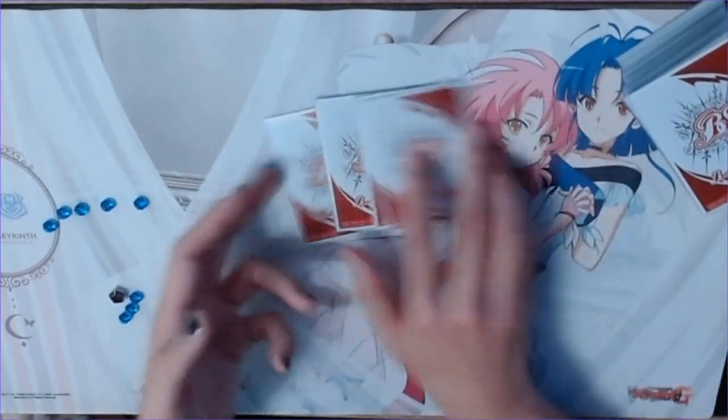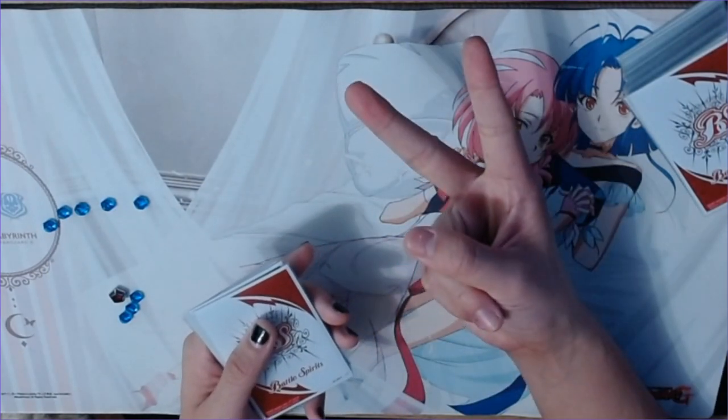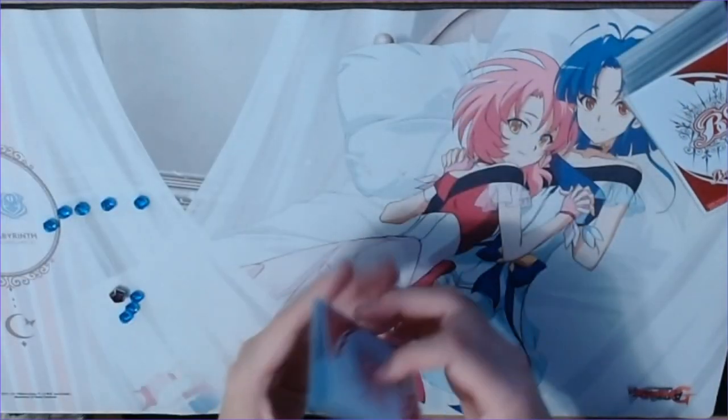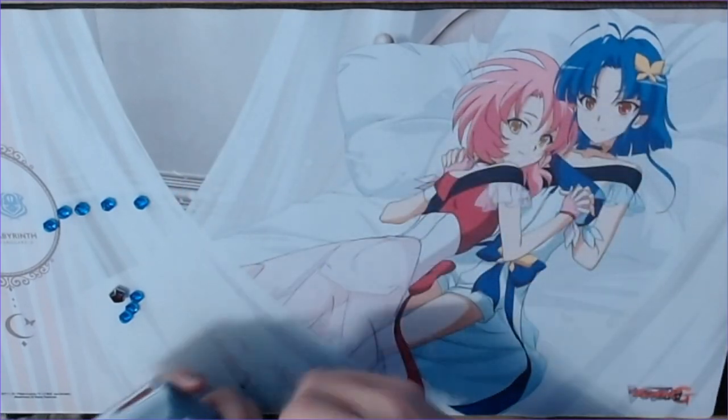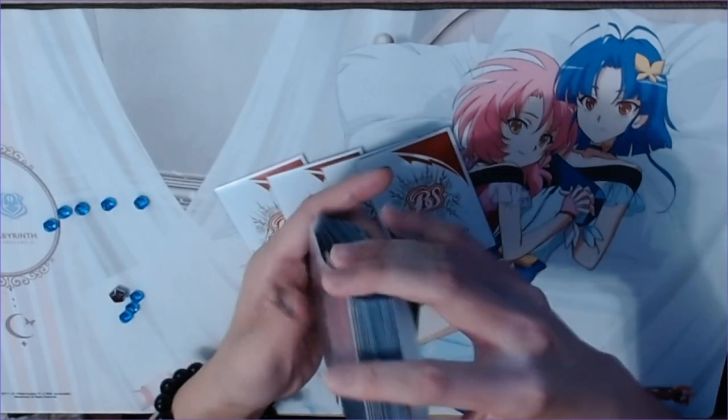Now, on the Saga side of things, which Spirits doesn't have, is Mulligan. After deciding which player goes first through rock, paper, scissors, rolling a die, or a quick round of Smash Bros, you can take your Mulligan. To Mulligan in Battle Spirits, you send your entire hand to the bottom and draw four new cards and shuffle to get ready for play.